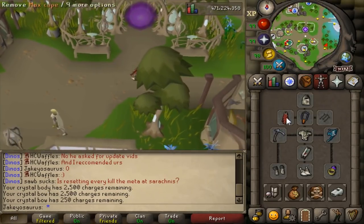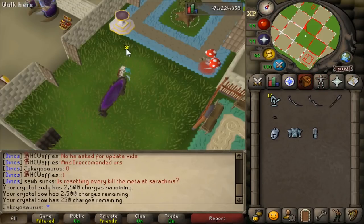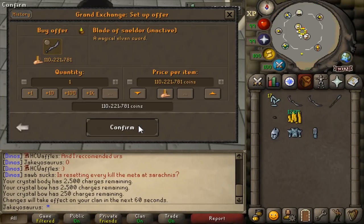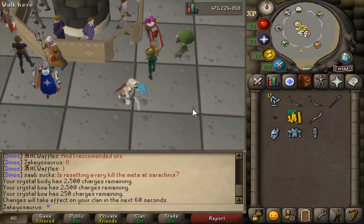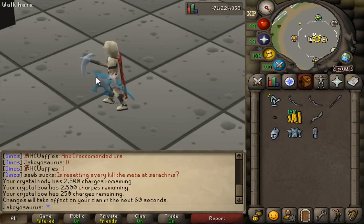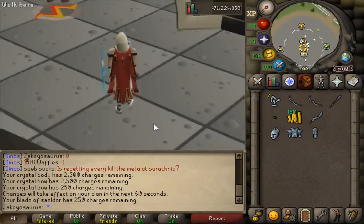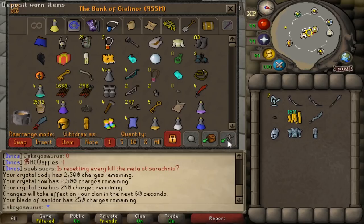Now we have 17 shards for the blade of Seldor. So let's go and buy a blade of Seldor that I just sold the other day for 109 mil. Hopefully it hasn't gone up or I'm going to be upset. Gosh darn it, it's 110 mil. Oh, instant bought. Maybe it's not too bad. Oh yeah, it's gone down! I sold mine for 109.5, now it's 108. Sweet. Do I just throw this in here? Yes. I want to add — let's add 10 for now. Blade of Seldor. So each one of these gives it 25 charges. Add 10, that gives me 250 hits. Let me just go and gear up.